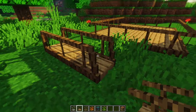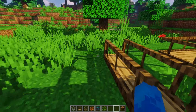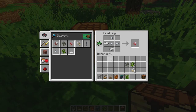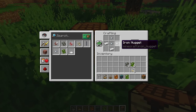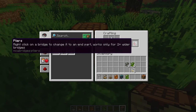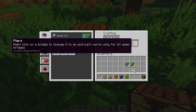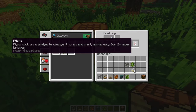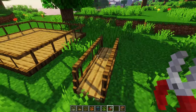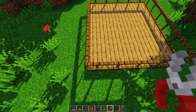Now you may be asking: you can't get into the bridge right — it doesn't have an end piece — so how can I get inside? Well, I've added a new tool for bridges: the pliers. The crafting recipe is three iron nuggets placed like this, one iron ingot here and here, and you get the pliers. The description says: right-click on a bridge to change it to an end part — works only for two-block-wide and wider bridges.